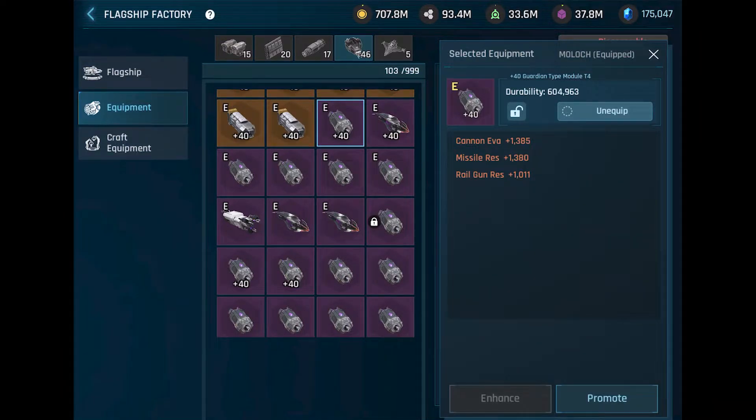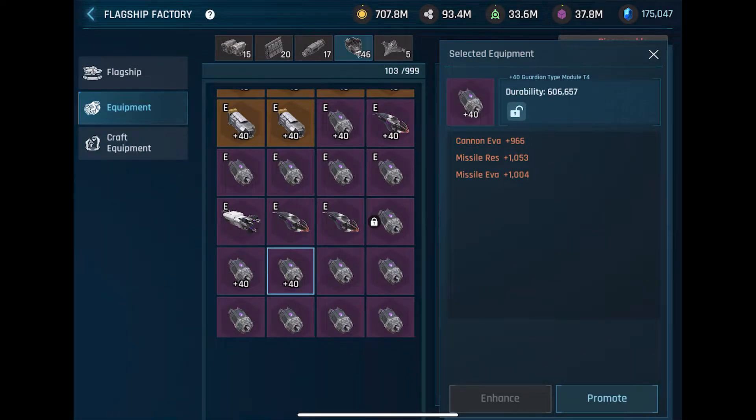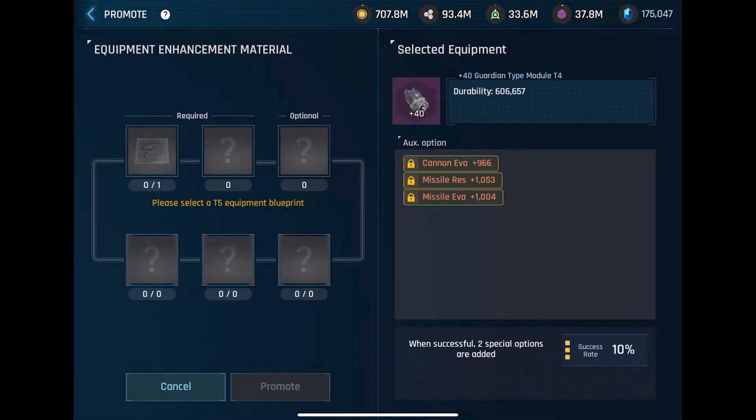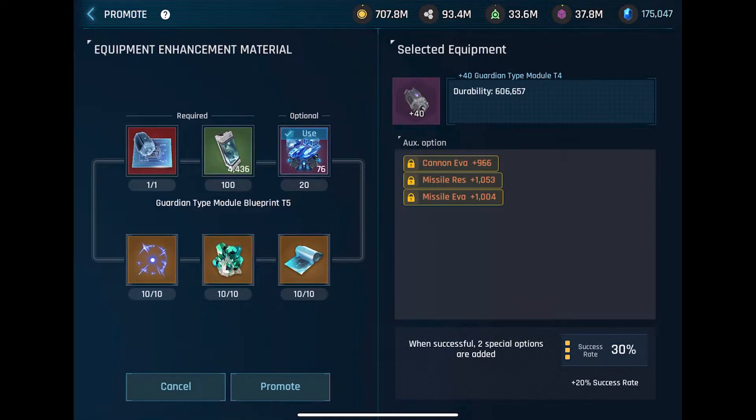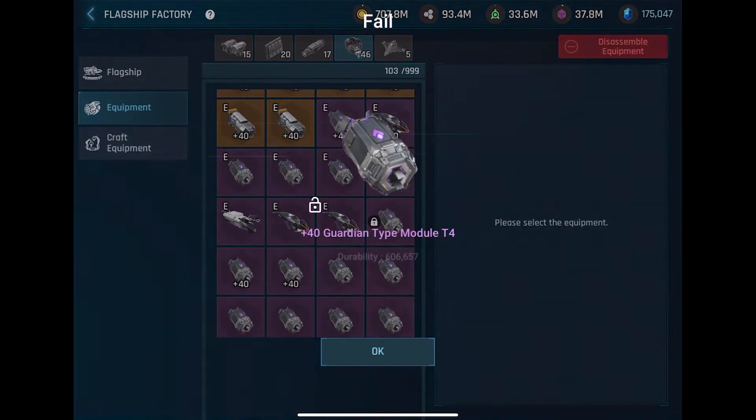So as an example, you can see here you have three skills on the right side: cannon, missile, evasion, missile resistance. When you select a blueprint, you can actually uncheck or recheck a skill on the right side and replace that skill. So we'll give it a try here.